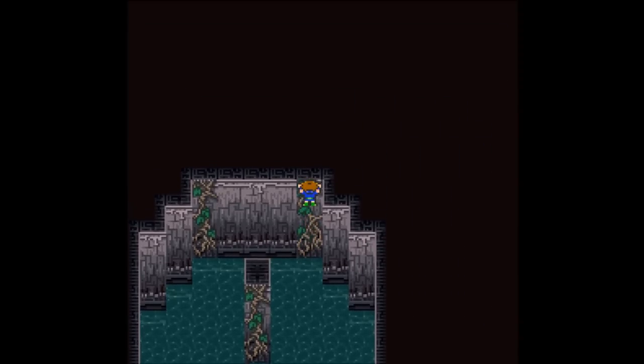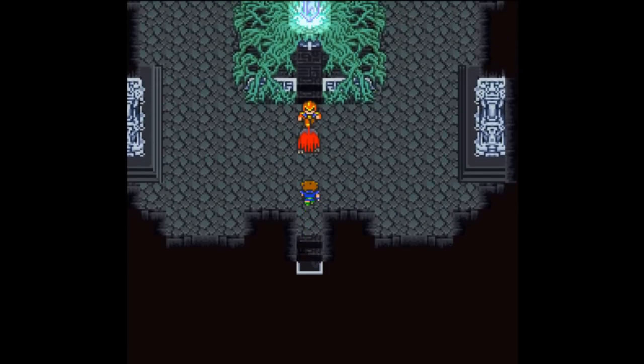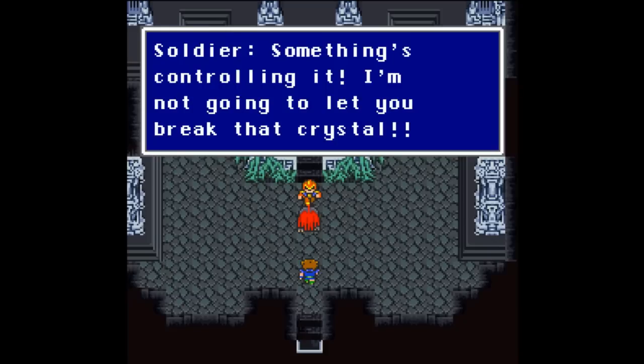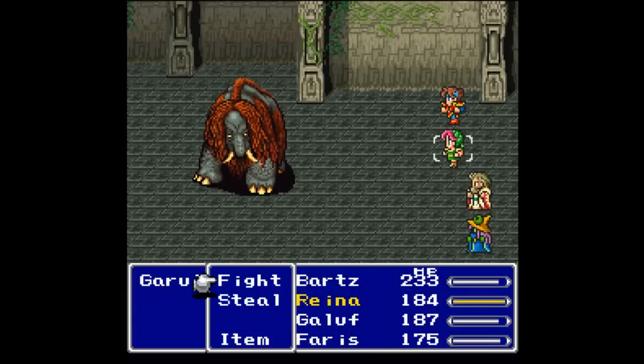Let's head up here, this time very slowly climb up the vines, and we can grab an ether out of that chest - very nice. I think I'm ready. Actually, hold on - I did need to heal, I didn't think I did. Let's head up here and we've made it to the water crystal room. Something's controlling it. I'm not going to let you break that crystal! Gorilla doesn't look like you have much say in the matter, soldier. Gorilla's heading our way, get ready.